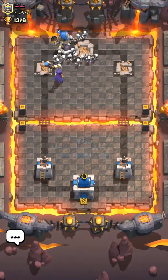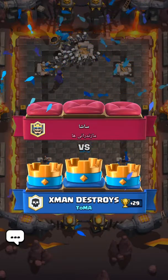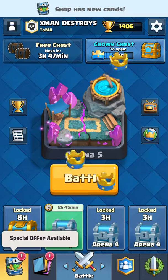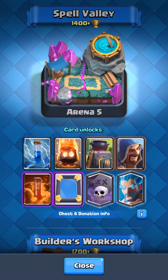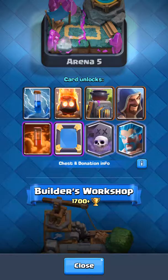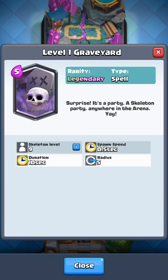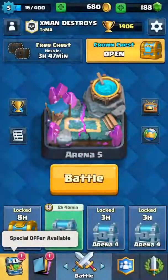Oh my gosh guys, we're in Spell Valley. Yes! Oh my gosh, this episode — we're doing so great. Already in Spell Valley, we can get the Zap, the Fire Spirits, Furnace, Wizard, Poison, Mirror, Graveyard — which is the one I really want — and the Ice Wizard, which I already have in my main account.